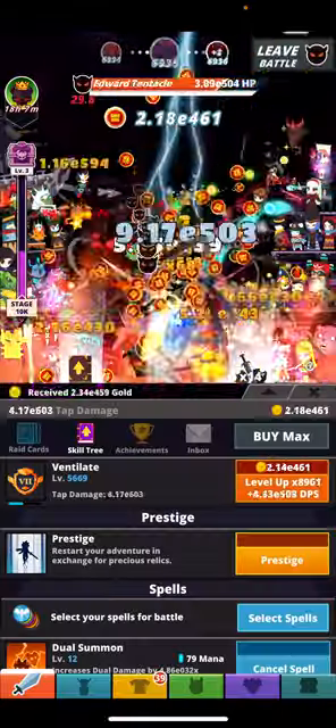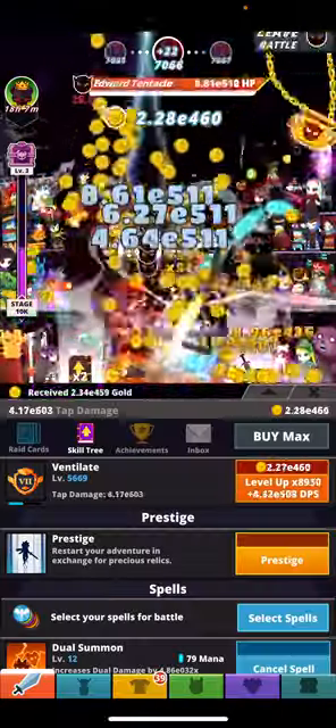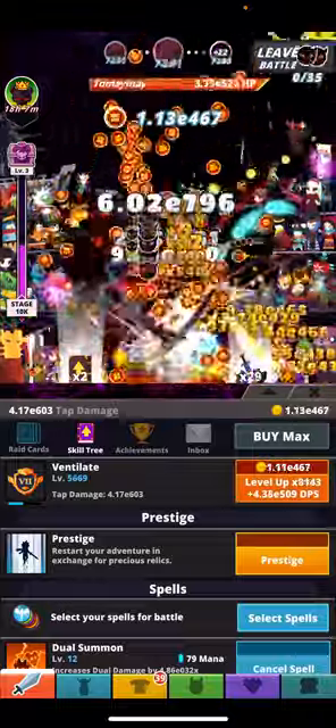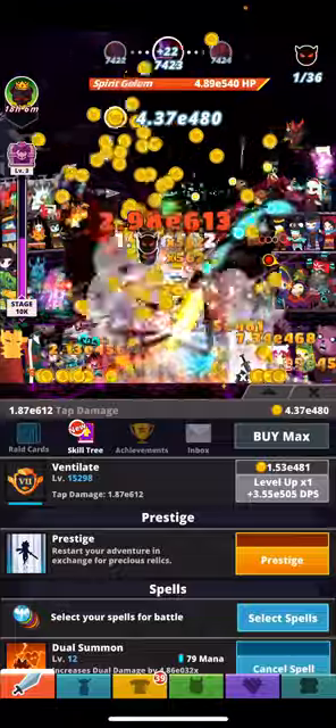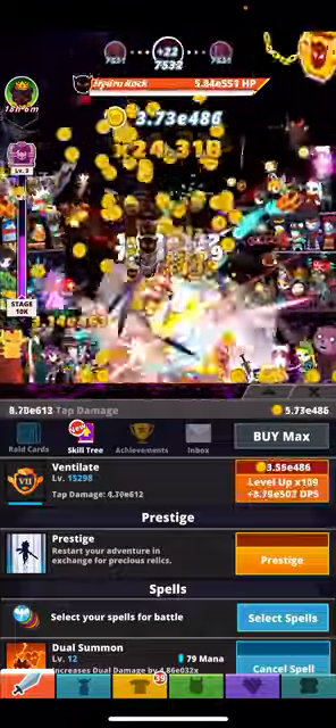I'm going to use the pet build instead of shadow clone. You can use either one of them, they're going to be good to go because both of them are pretty strong. However, I just want to click a little bit — I don't want to just sit there and not click. I feel like that kind of defeats the whole point of Tap Titans 2.